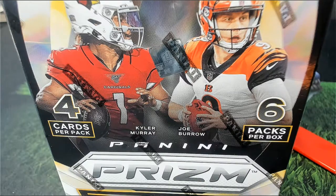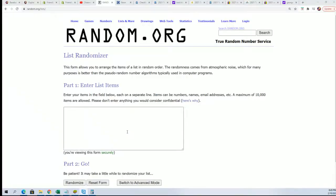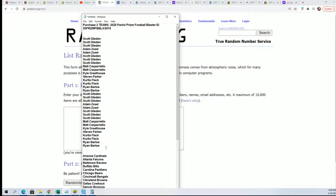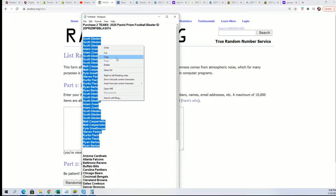All right guys, let's hit something big in this Prism Blaster. First thing we're going to do is see who gets what team in the break. We're going to randomize each list seven times and then stack the lists up side by side.